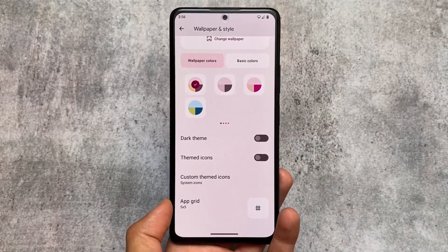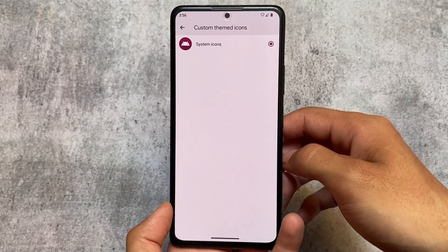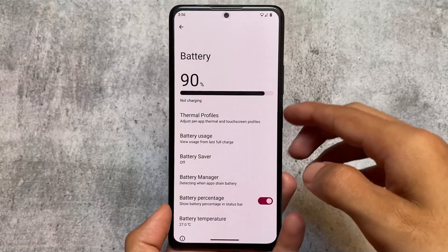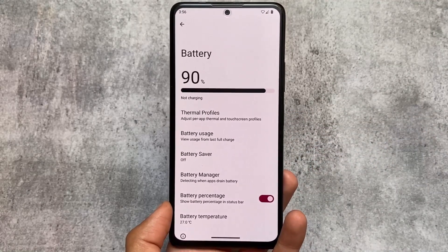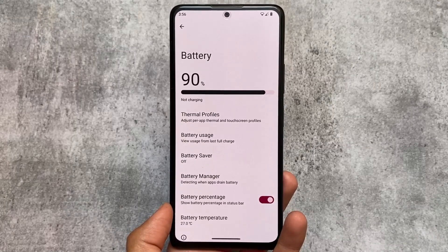If you are a fan of Octavi OS or have ever used it and want to try it out on your device, if it's available officially or unofficially, you can go and check it out. This custom ROM still brings you the features you need as your daily driver - custom themed icons are there, battery usage from the last full charge, and the battery manager is also included.